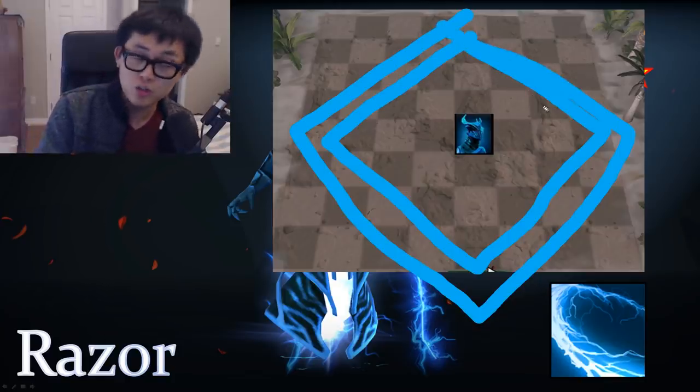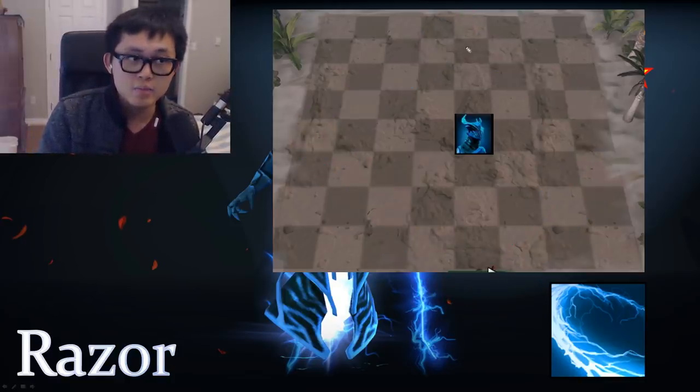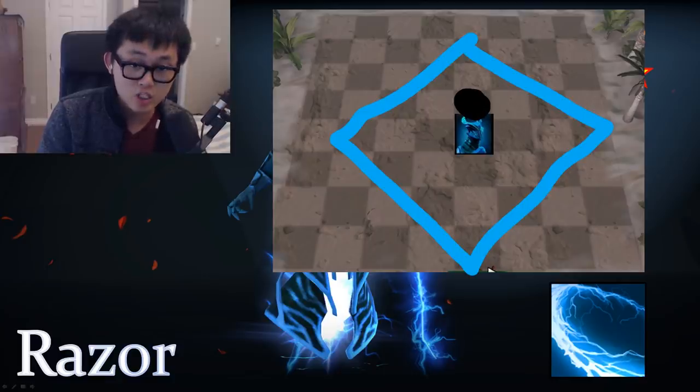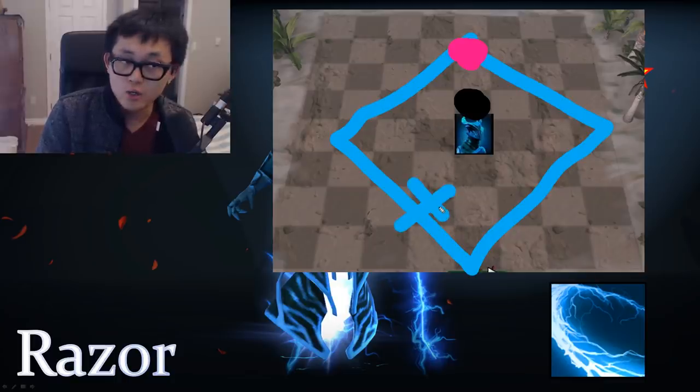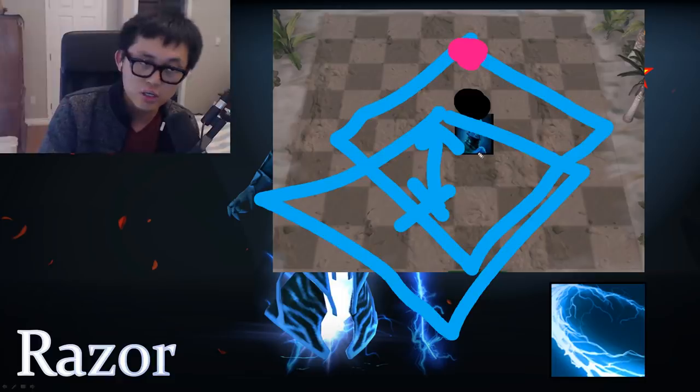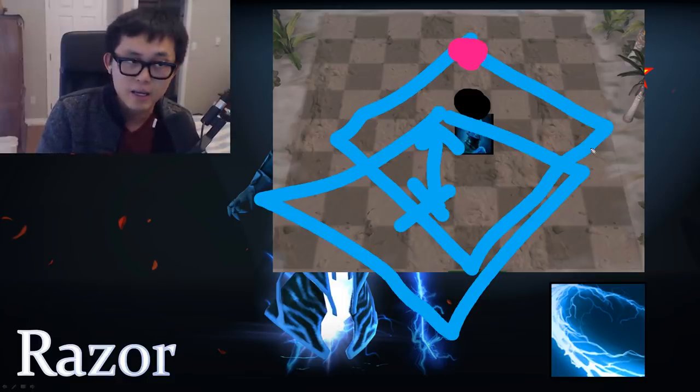One thing people don't know about Razor is that he does more damage the further out his ulti reaches — units at the edge of his ulti take more damage than those nearby. So you want to position Razor as far back as possible. His auto attack is ranged, and then he automatically adjusts so his ulti hits units at the outer edge for maximum damage.